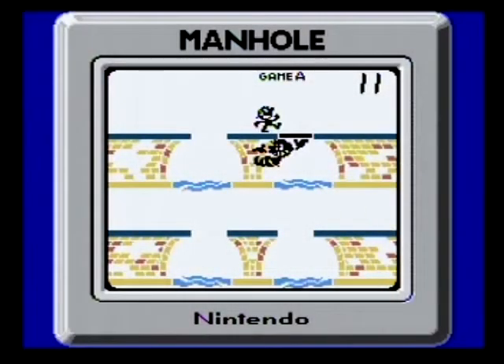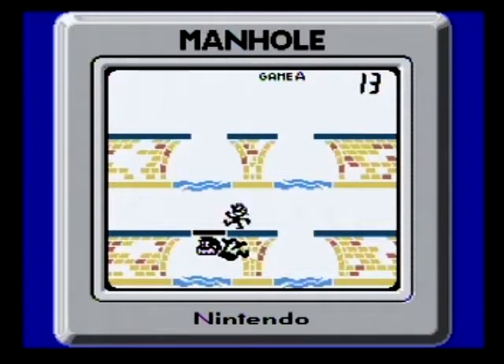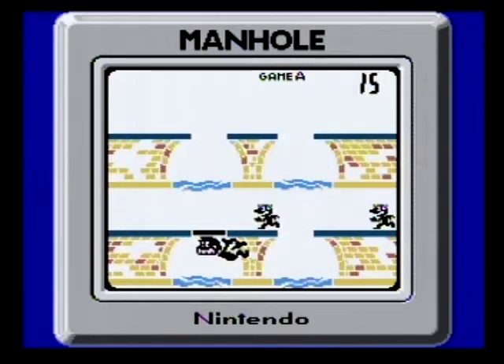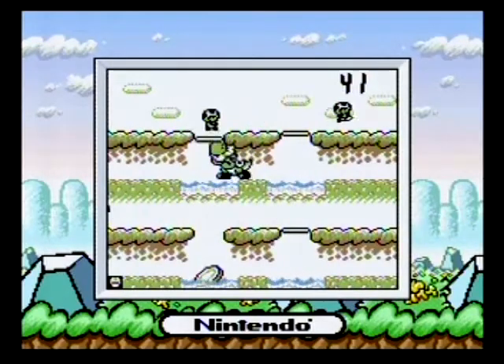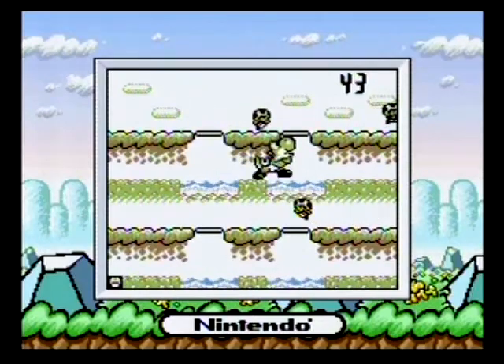Manhole: you ensure safe passage of various pedestrians by holding up the manhole to prevent people from falling into the water below. The more points you score, the faster and more frequent the pedestrians you'll have to guide, making the game harder. The modern variant is a bit easier — you basically help Yoshi keep all the manholes held up while a bunch of characters pass by. A fairly simple game to grasp and functional enough.